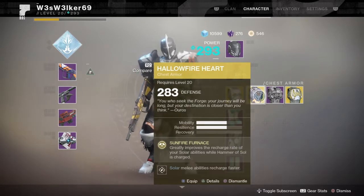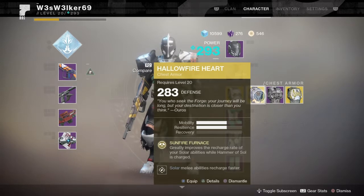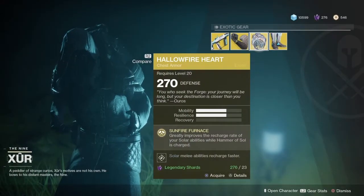What I love about this chest piece is it's basically Simmer of Flames from Destiny 1. When your Hammer of Sol is completely charged, it greatly increases the recharge rate for your abilities.